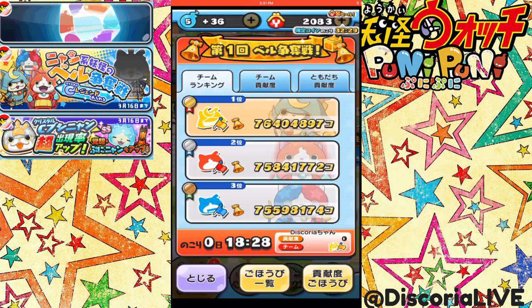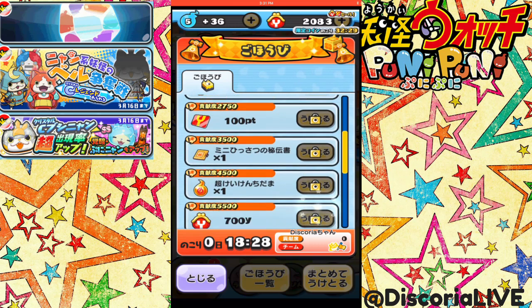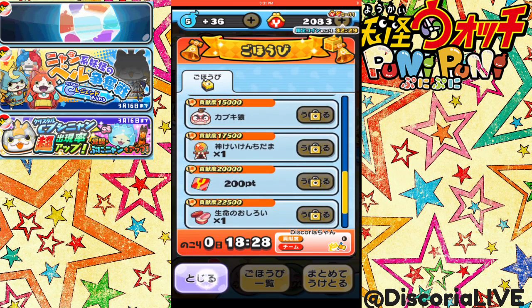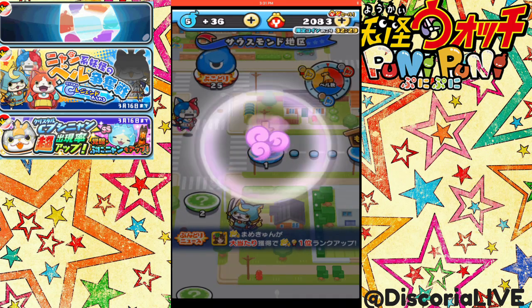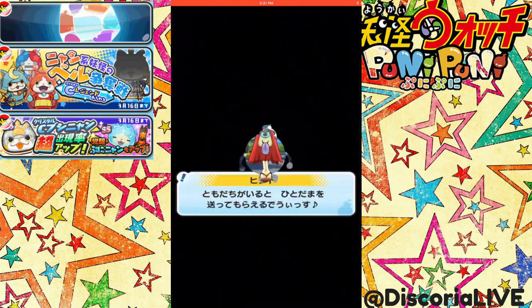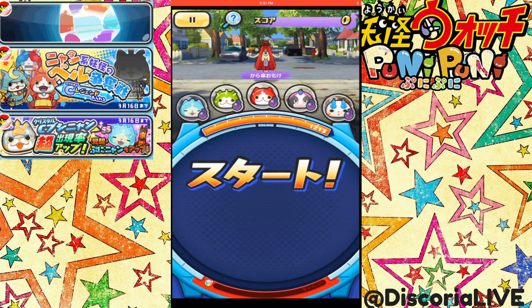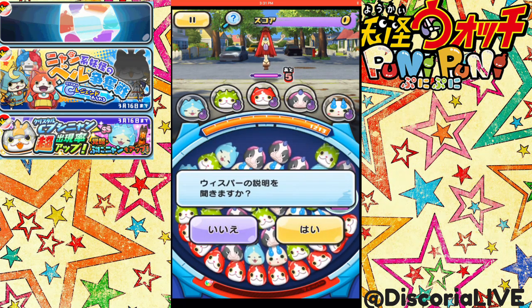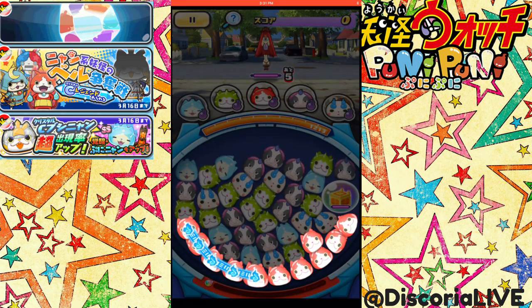I accidentally clicked that. I can't understand anything that's happening with this event, but it's pretty cool looking. Crystal Shogunyan! I heard somebody online say something about, as the event progresses, there's going to be other Yo-Kai related to the crystals — one for each different color crystal. I gotta pick a team. I know how to do this because of the Valentine's thing — I'm going to go with Shogunyan because I like it, it looks cool.